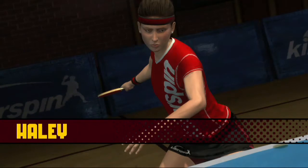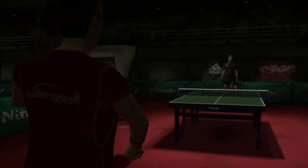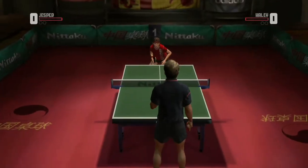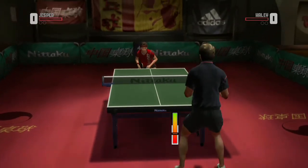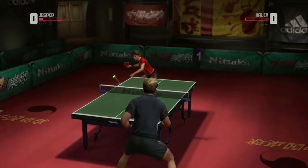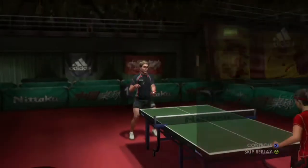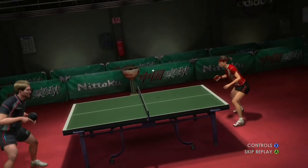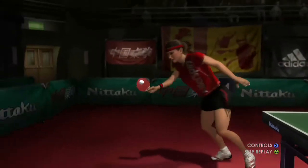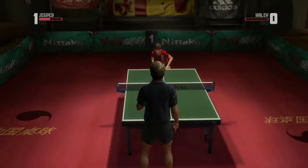For the serve, you need to serve in a way that gets them to return it to your strength. For a strong forehand, move to your right and serve diagonally to your left. I use a backspin short serve because it's the hardest to attack. They will almost always return the shot to your forehand, then you can hit your forehand at an extreme angle by pulling left down for the kill shot. Even if they return it with power, you'll force a weak reply so you can smash it into the same corner.